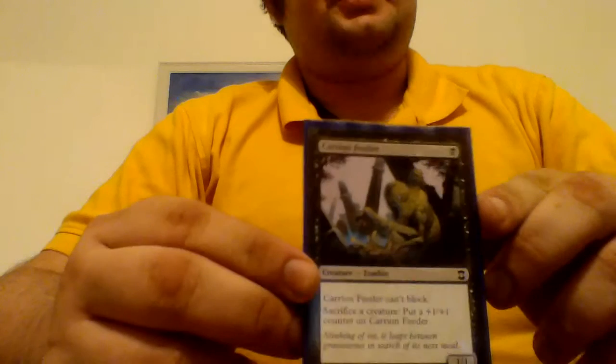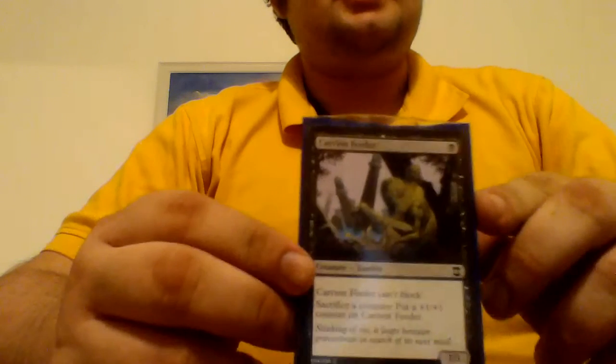Next is my sac outlet — Carrion Feeder, a one-drop. It's a 1/1 zombie that can't block, and you sacrifice a creature to put a +1/+1 counter on it. It's really good, especially when I have Chasm Skulker.